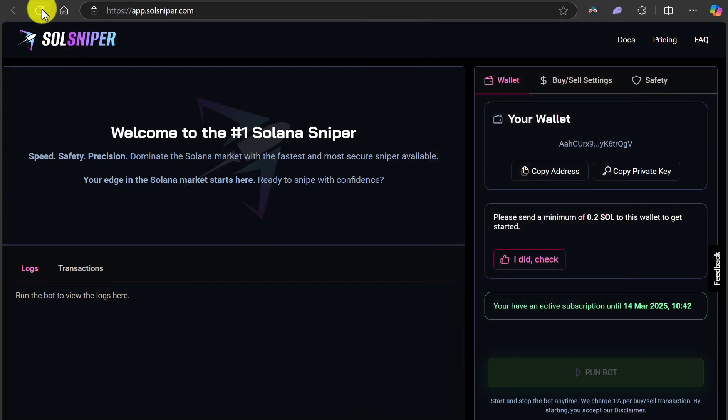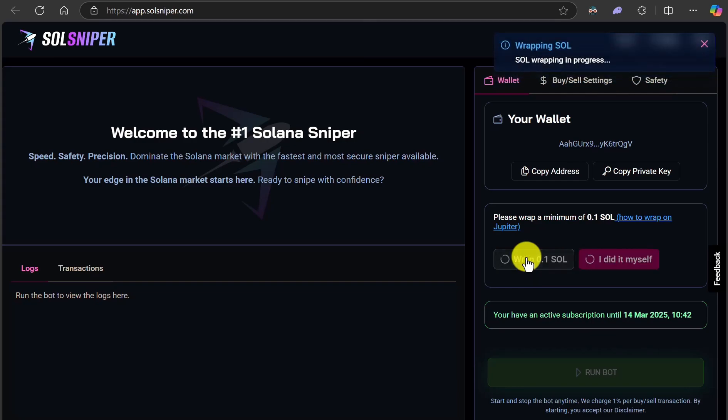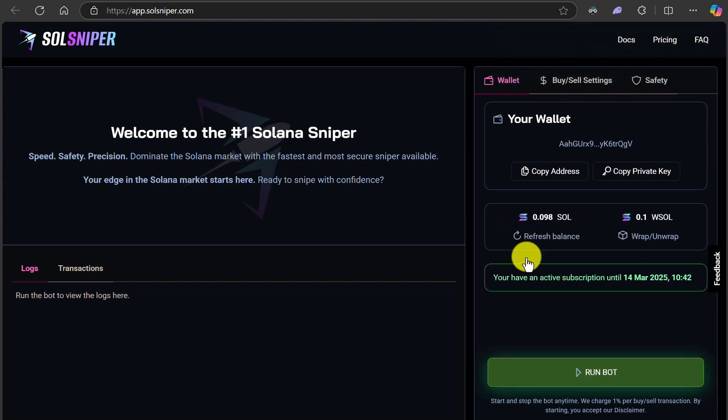I'm just going to go ahead and refresh the SolSniper app. Right now it says please wrap a minimum of 0.1 SOL. You guys could click right on here where it says how to wrap on Jupiter, but instead of doing that just do it the easy way — just click on wrap right here. If you don't understand what wrapping is, it's basically a conversion. In order to trade on certain platforms, you need to convert your Solana into another form. So I'm just going to go ahead and wrap it. We have successfully wrapped our SOL.